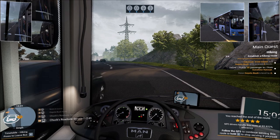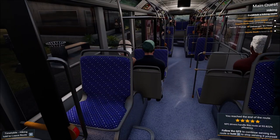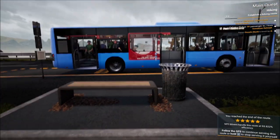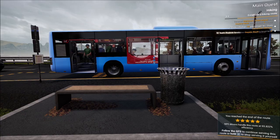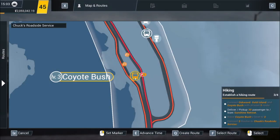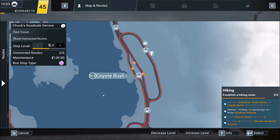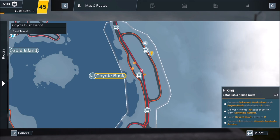There it is — bottom right-hand corner, 93.8%! We will take that. I'm going to hop out for a moment and take a look at this wonderful bus stop. Look at that — that is beautiful. As the owner of the company, I can just walk away right now. We're looking pretty good with Coyote Bush.